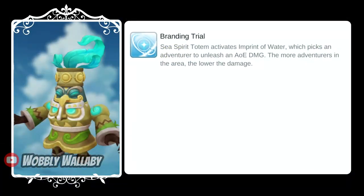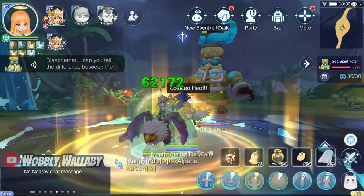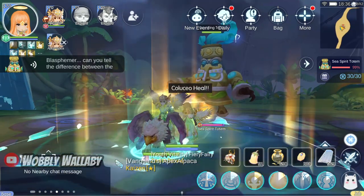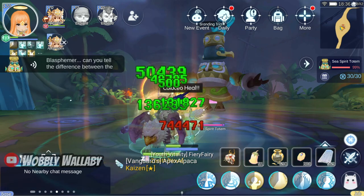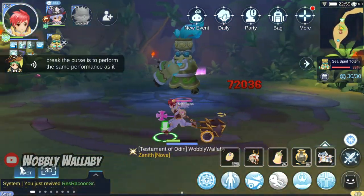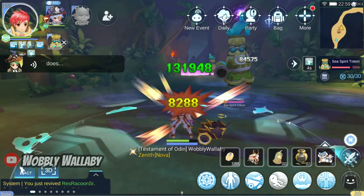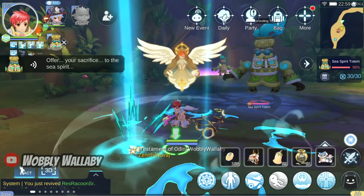Next is the second skill, Imprint of Water, where you need to come together to take less damage. Here the boss has the water symbol on top of his head. There is a circle on the ground and I run towards my other party member so we can share the damage. If you're not near your party members, that damage will hurt a ton. If you're tracking the boss's actions, he had a vertical motion for the imprint of water. If you're by yourself, this skill will likely kill you, but you can counter it with anti-death food or skills like Counter Death.